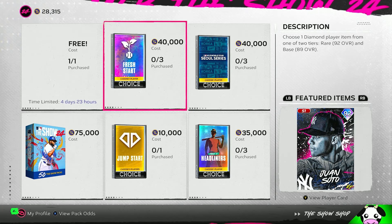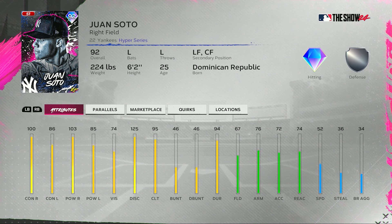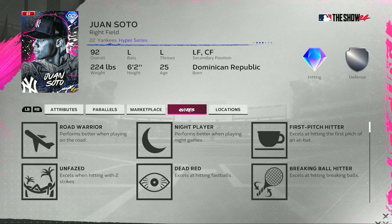And then maybe the card I'm most excited for today — I'm a big fan of Juan Soto cards. He is the final card in the rare round and the final card in this Fresh Start Pack. Right field primary, also plays left and center field. 100 contact versus righties, 86 versus lefties, 103 power versus right-handed pitching, 85 versus left-handed pitching, 74 vision, of course 125 discipline, 95 clutch, 67 fielding, 76 arm strength, 72 arm accuracy, 74 reaction.